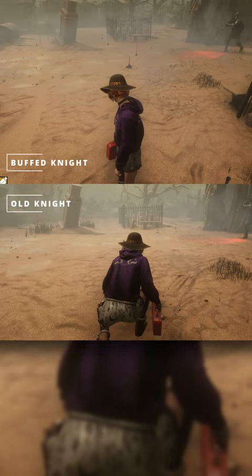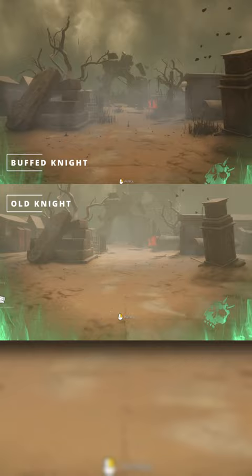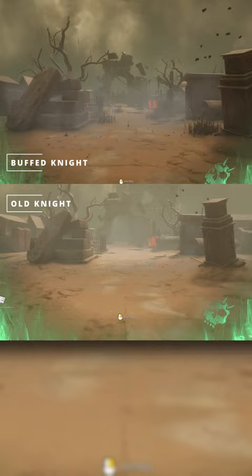And of course, the Knight when placing a trail longer than 10 meters will get a haste status effect bonus for a duration of time that is determined by the length of the trail. The longer the trail, the longer the duration of the haste effect.